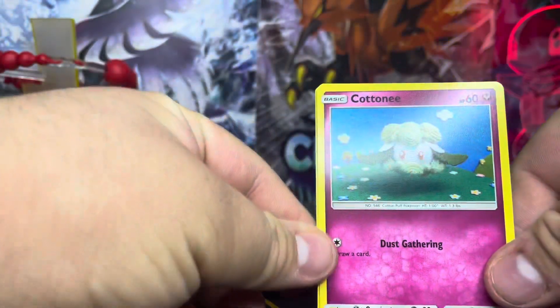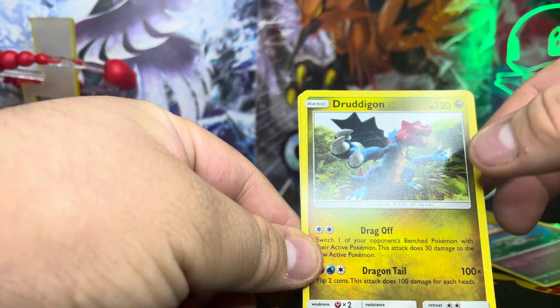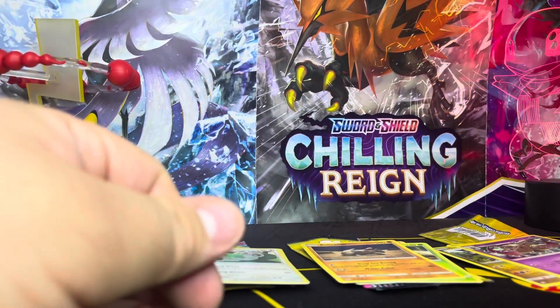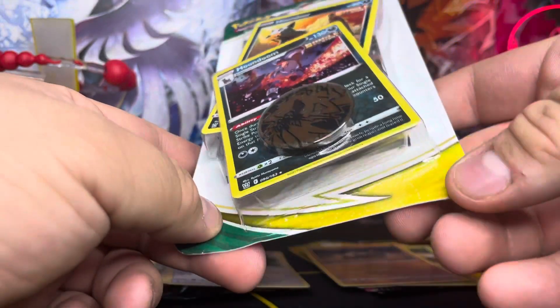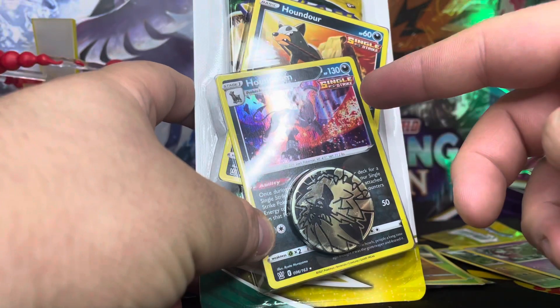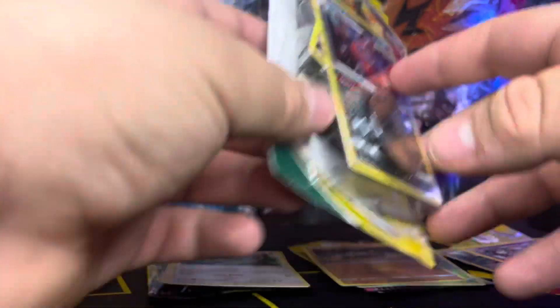I might throw a Evolving Skies blister that I have into this video right now just to have some flavor to it and see if we can pull something out of that one. We got Cottonee, we got Dreepy, and we got Double Blade — nice looking art. This blister was actually one of the prizes I got from the same two-for-one-dollar posts from Instagram. Let's take a look — it has the Houndour holo, the Houndour, and a coin right here.